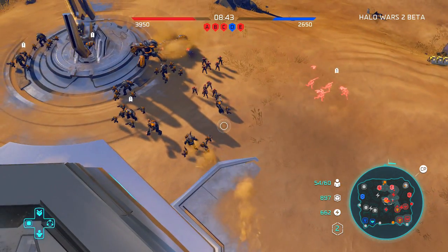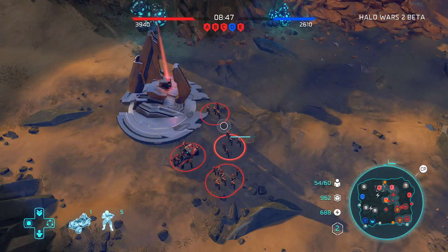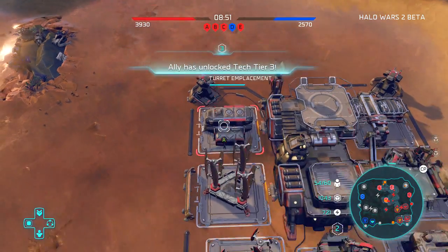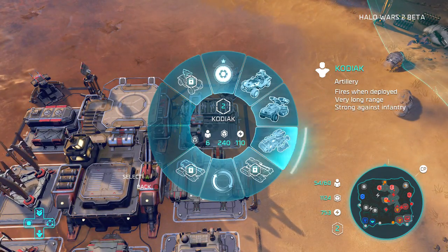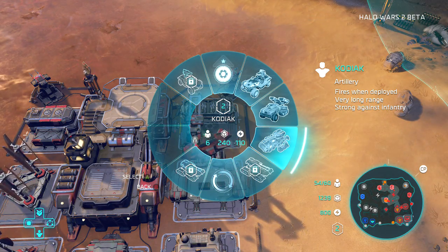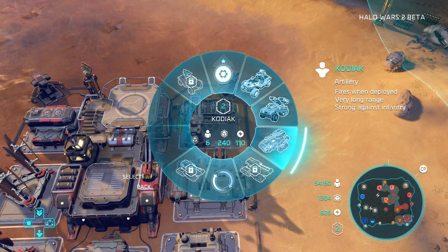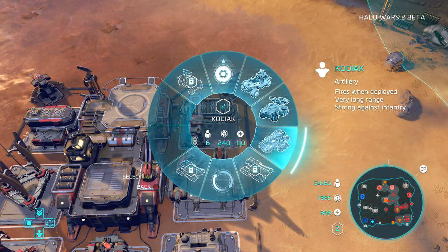They're not going to capture this point — I don't know what their plan is. What I can do is make these units called the Kodiak — they're artillery units. Think of it like area of denial, or a nice way to handle an enemy coming at you. These artillery units can start firing first, or if you want to defend an area, Kodiaks are basically your go-to.